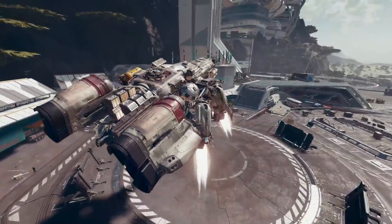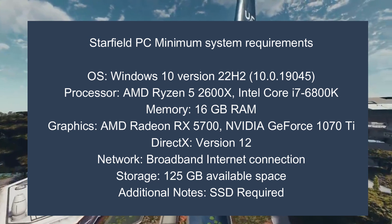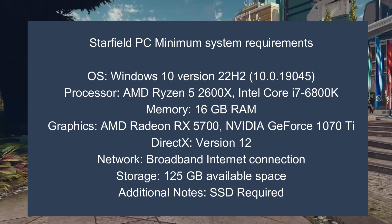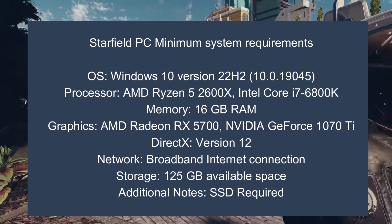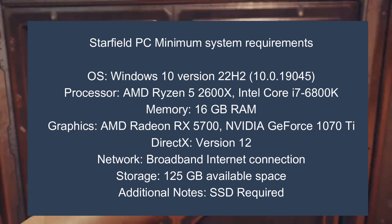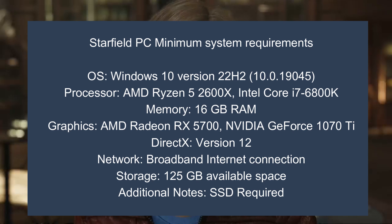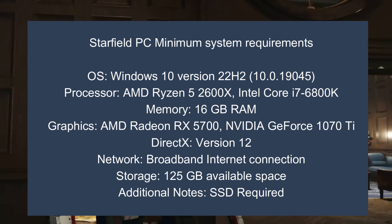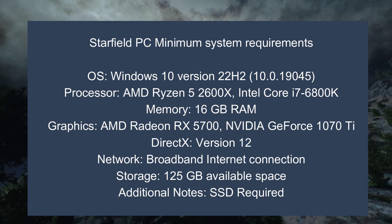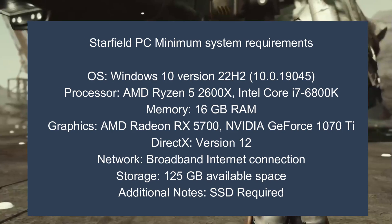We can now move on to the game's minimum and recommended spec, which are a lot more modest than the previously mentioned AMD specification. Looking at the minimum — with this hardware you will likely be able to play Starfield at 720p or 1080p with a solid frame rate of 30 frames per second on low settings only. The requirements are: Windows 10 operating system, AMD Ryzen 5 2600X or Intel Core i7-6800K, 16GB of RAM, AMD Radeon RX 5700 or Nvidia GeForce GTX 1070 Ti, DirectX version 12, 125GB of available storage space, and it must be an SSD.